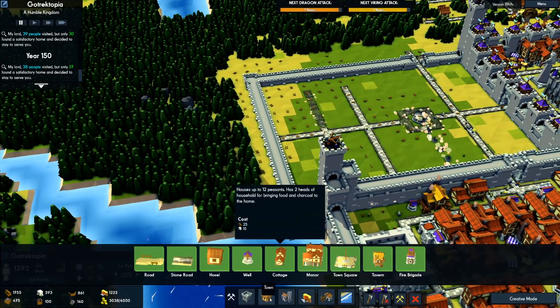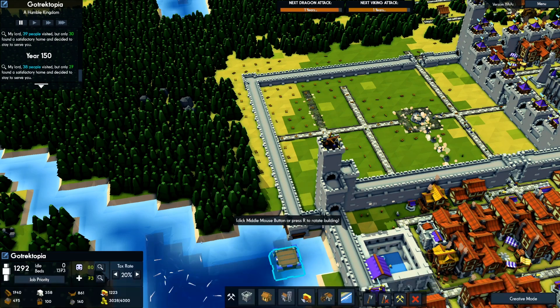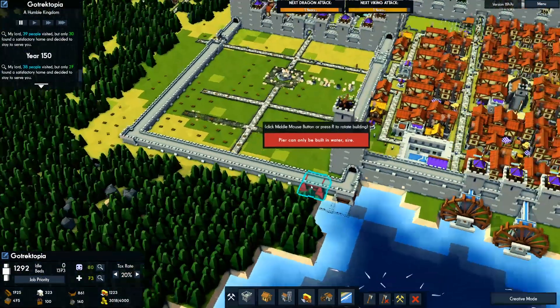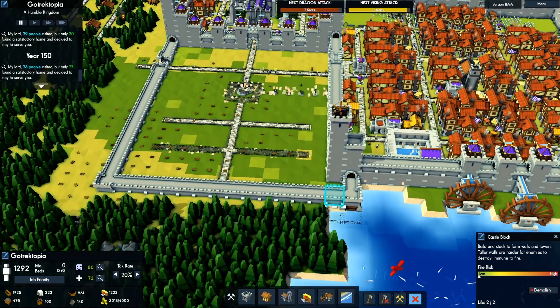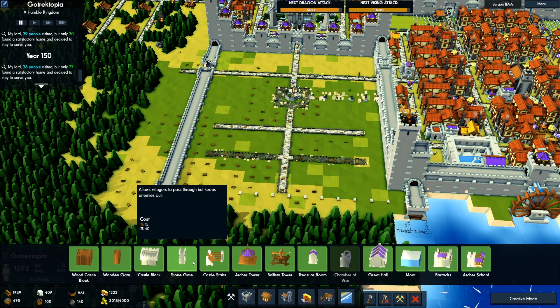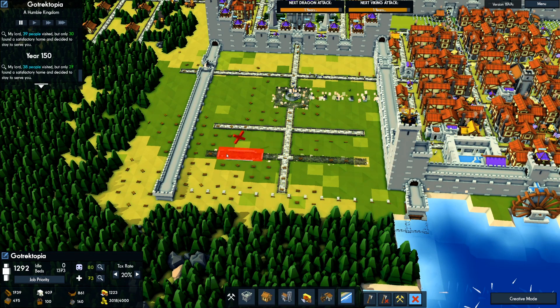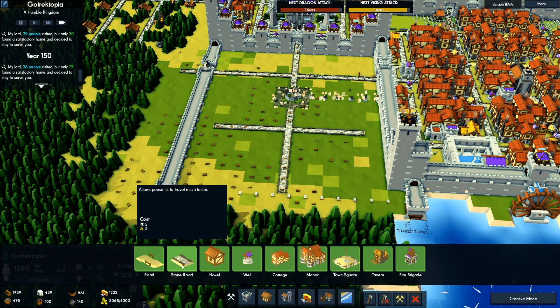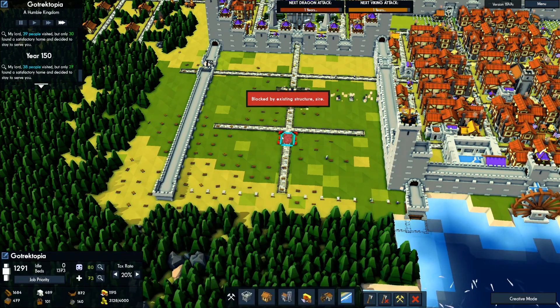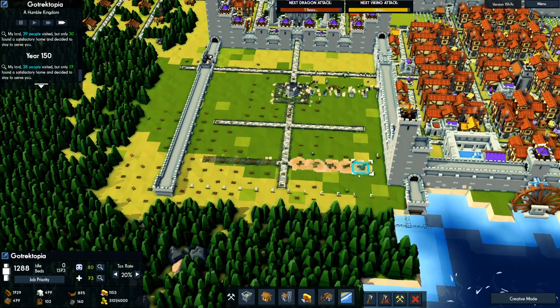Let's actually build this out a little bit more. I want two more piers, then I want to remove this. That should be fine. We'll also remove this road and move that road down one more. There we go — that'll look way better.